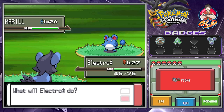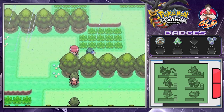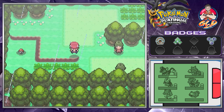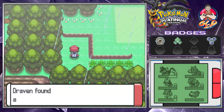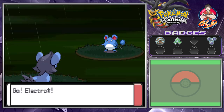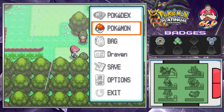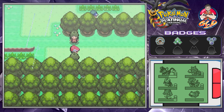It's a Marill — we're not dealing with that right now. We grab items nearby and found ourselves a Full Heal. Another Marill wants to join our team but we don't want that. Let's continue on.